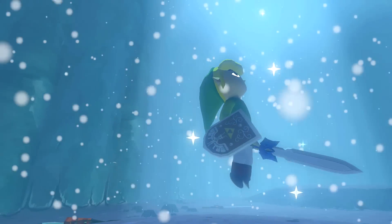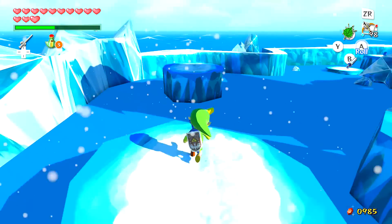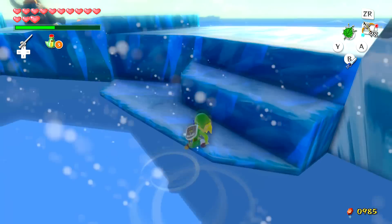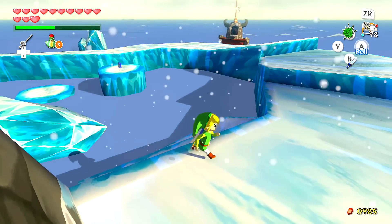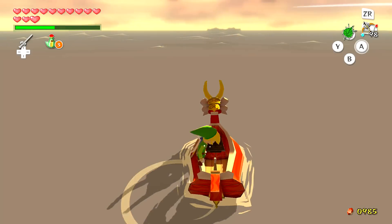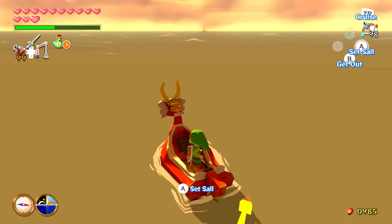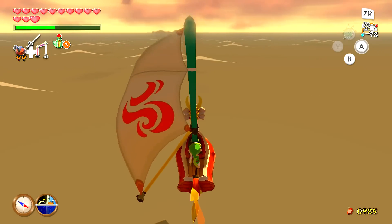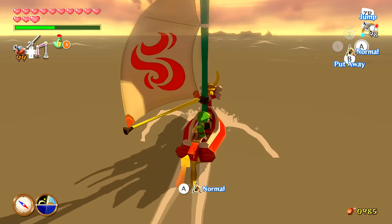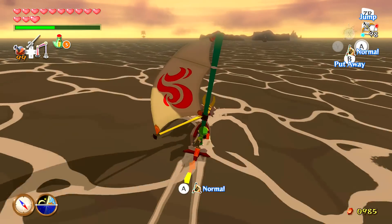Now we have ten Knight's Crests and can head back to Windfall Island to learn that really special technique. It won't necessarily help in combat but it's just generally fun to use — you can play the whole game without knowing it exists but to me it's really awesome. Now that we have the Iron Boots and Power Bracelet, we'll be able to head to the two marked islands. I'm going to Windfall Island to do the Knight's Crest thing and something else now that we have the Power Bracelet.